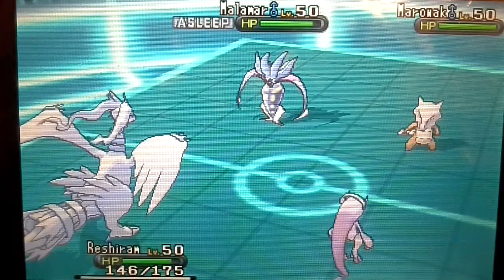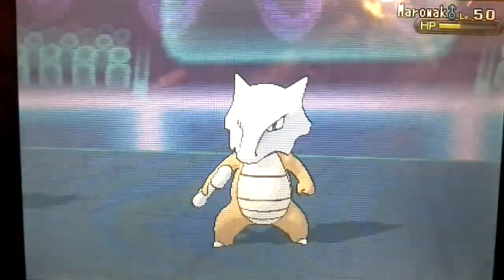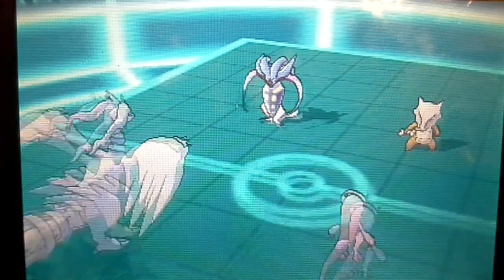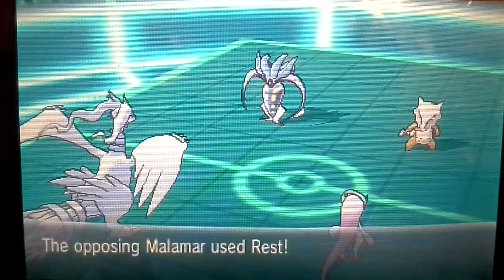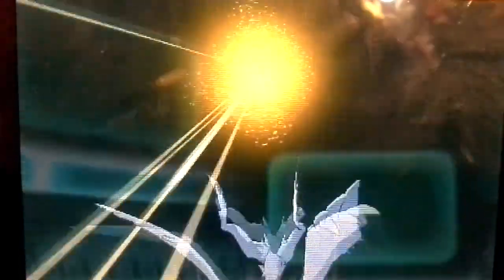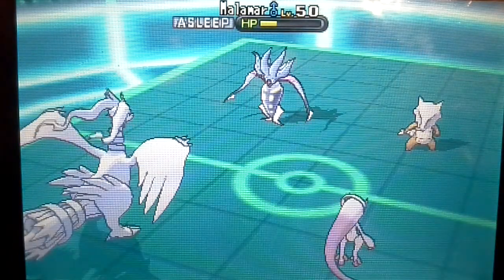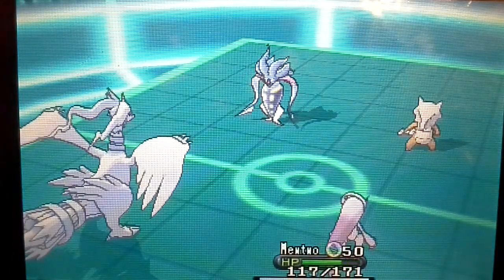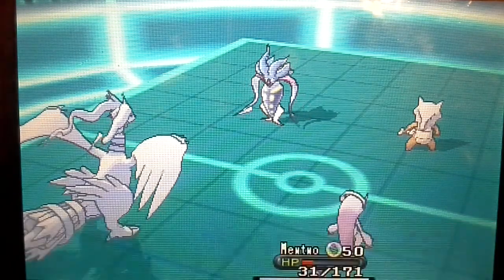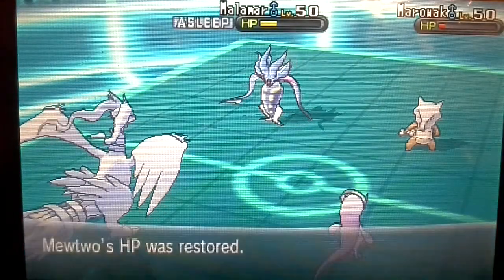He's going to bring in his very OP Marowak — you'll see why. I'm going to go for Psychic on Marowak because I do not like the look of this Marowak. It survives at red HP. Malamar is going to use Sleep Talk and go for Rest again, and it fails. I'm going to go for Fusion Flare. Malamar tried to do something. Now it's going to go for Bonemerang — I'm surprised it went for Mewtwo and not Reshiram. Look how much that Bonemerang does. Thank god it only hit twice, because now Mewtwo can recover, and Reshiram can get rid of this Marowak.